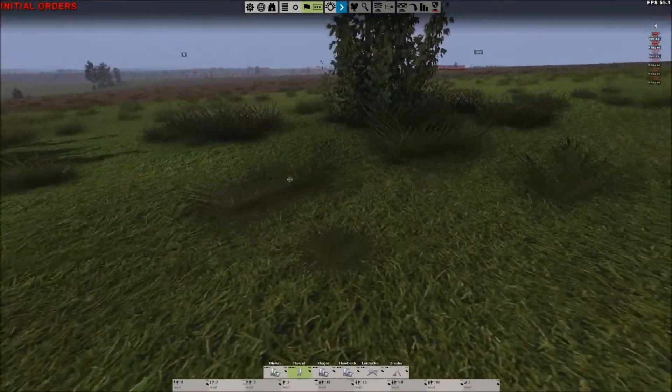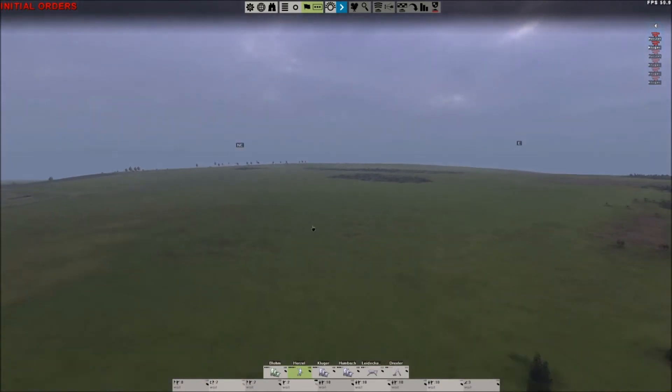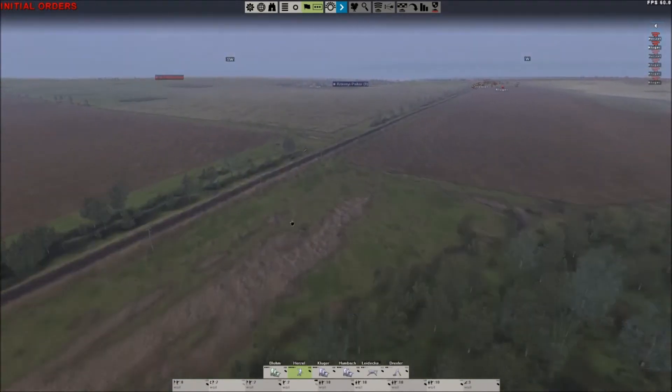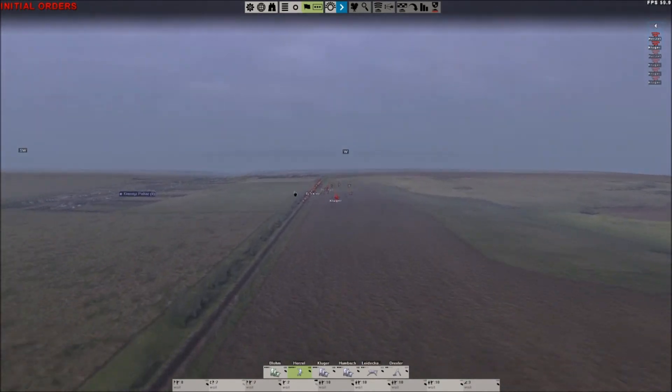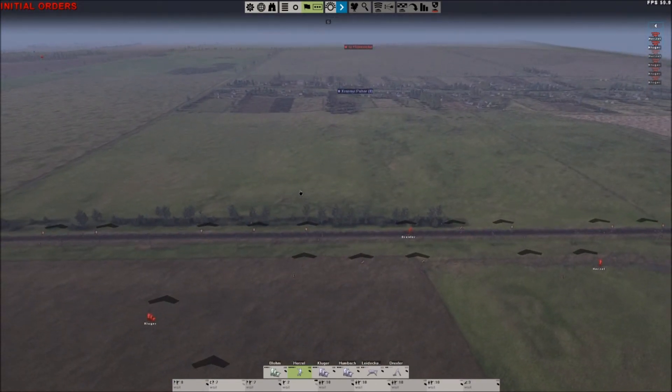If they attack across this open ground I hope I can mow them down. I also have this platoon in reserve to refuse this flank just in case they attack through the forest. If the situation becomes serious I can counter-attack with them or move them over to Krasny Pahar. One thing to note: this is real time only, not like Combat Mission where I can rewind, so I'll probably not show you the whole battle - it will take one hour.